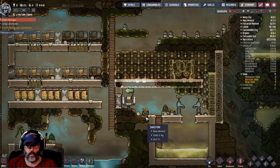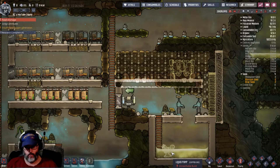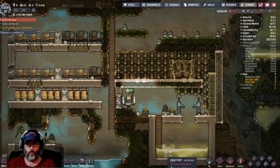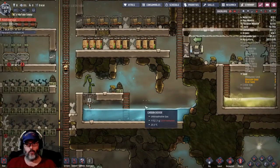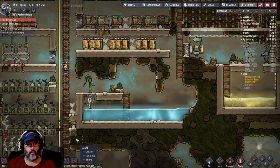So I've put a pump in here — this is where our polluted water goes. I've taken pictures of my other save so I can remember what I built. We've got our storage compartment here and our fresh water over here.